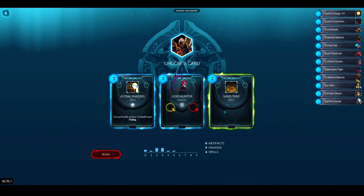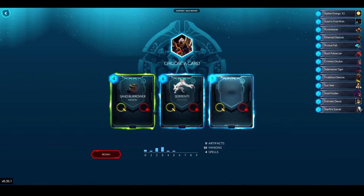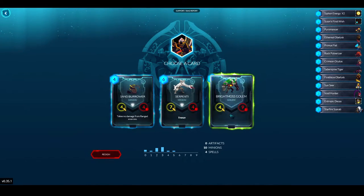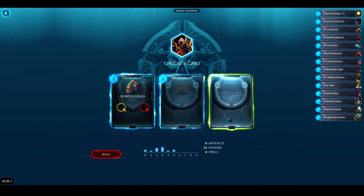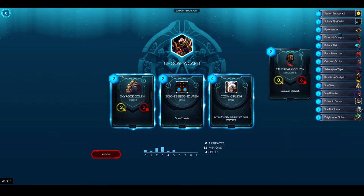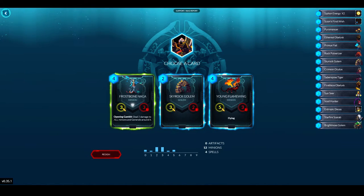I really like the Sandstorm Scarab. Sand Trap — it's like a Binding Root. Astral Phasing or Void Hunter — I think I just want the unit, it's a 4/2 and it's solid. Sand Burrow, Serpentine, or Bright Moss Golem — I'll go Bright Moss Golem, solid five drop. Another Science Second Wish or Cosmic Flesh — Cosmic Flesh isn't too bad, but I'm going to get another two drop. Skywrap Golem is just a fine two drop.